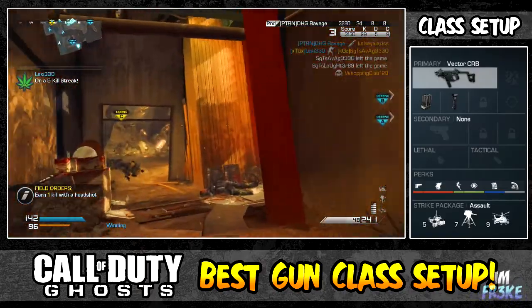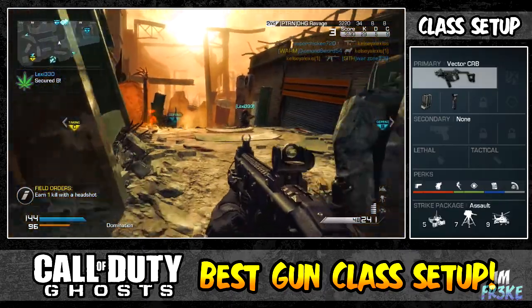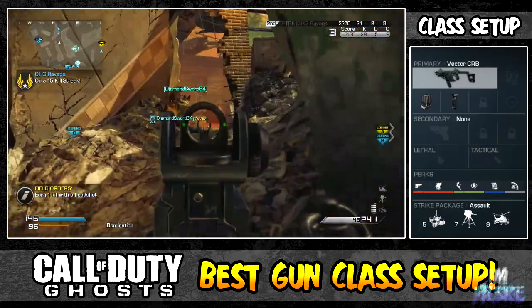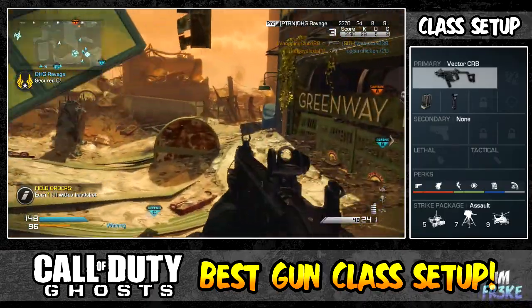Ready up is definitely going to come in handy by keeping our sights ready after sprinting. With this class, you're going to want to be sprinting a lot. It seems like with SMGs, I just want to rush. I just want to be in their spawn, in their face, running around, doing a little dance on their grave, doing whatever possible to get them killed. That's pretty much what this class is all about.